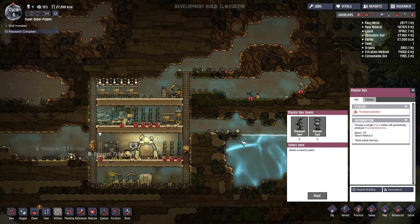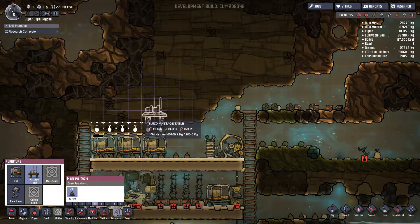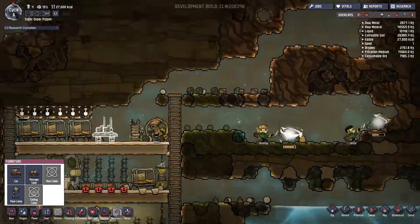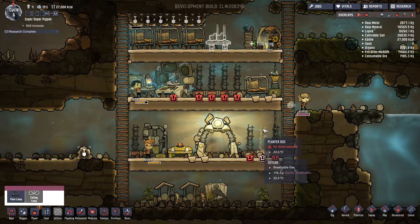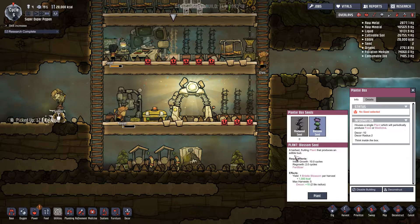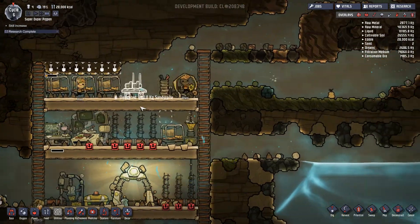Did they dig up the mealwood? No. Hopefully someone will dig it up soon. We also probably want to build a massage table — it looks like people are starting to get a little stressed out. So I'm going to put one down so we can start to manage that. Rowan right now could really use a massage, just relax a bit. Let's go ahead and plant one of those there. I feel like this other one requires a temperature that we don't have — either needs to be warm or cold — but I can try planting it and see what happens.